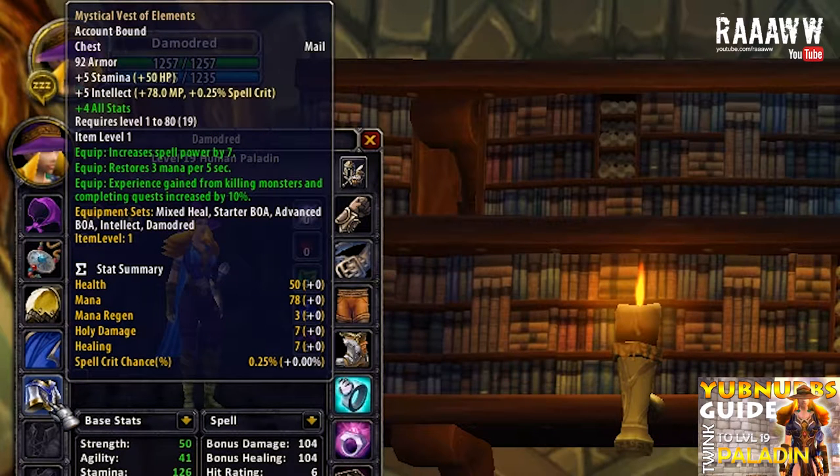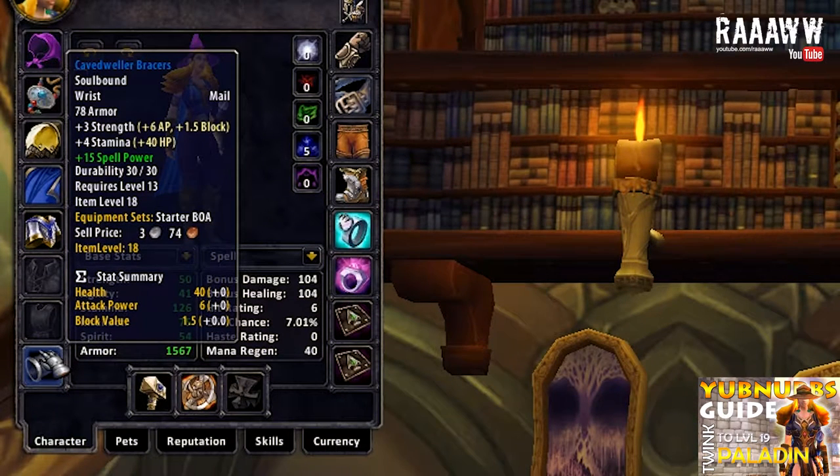Mystical Vest of Elements is also a heirloom. It has 92 armor, 5 stamina, 5 intellect, increases your spell power by 7 and restores 3 mana every 5 seconds. I put plus 4 all stats on it. In the last starter set I took Crystalline Cuffs which have intellect and spell power — that was mainly to get the spell power up as high as possible. But we don't really suffer from that here, so instead I went with armor and stamina.